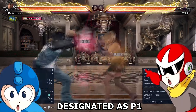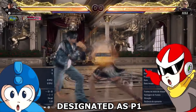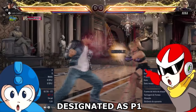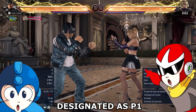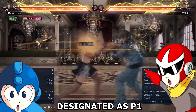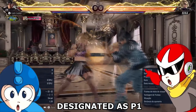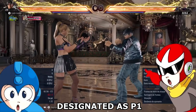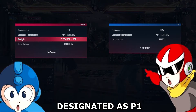For whatever reason, whenever you as the player are designated to P1 — no matter which side of the screen you currently are in the match — you will not be able to sidestep Nina's while standing 4. But let's go to character select, put myself on P2, and let's see what happens.